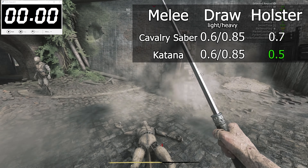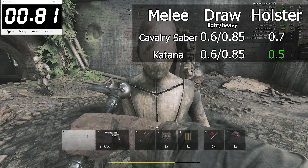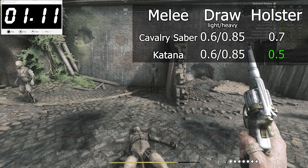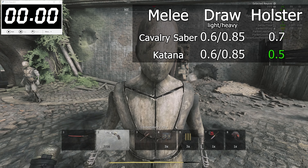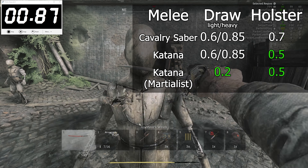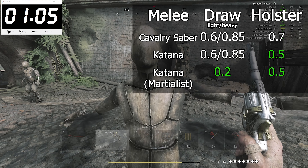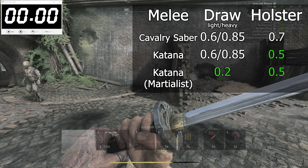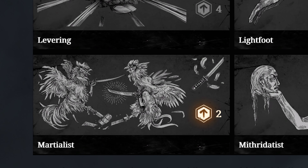The cavalry saber and katana have the same light and heavy attack speeds, with 60 milliseconds and 85 respectively. Their holster speeds differ, with the katana being 15 milliseconds faster. But what makes the katana special is the Martialist trait, which brings its draw speed down to an incredible 20 milliseconds. I never play with it, but I can see why it's more than a meme choice for some. Still, two trait points for this, Crytek, really?